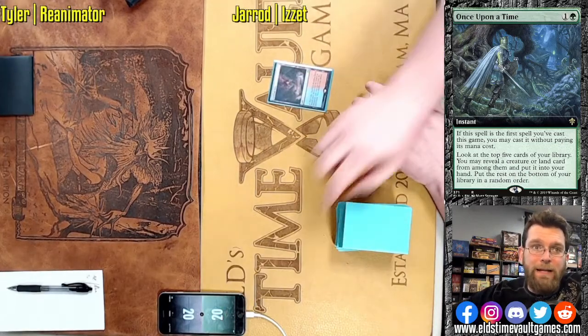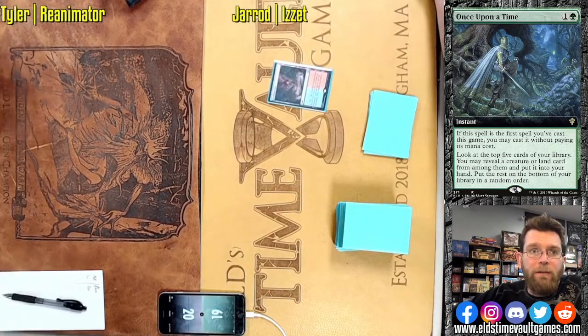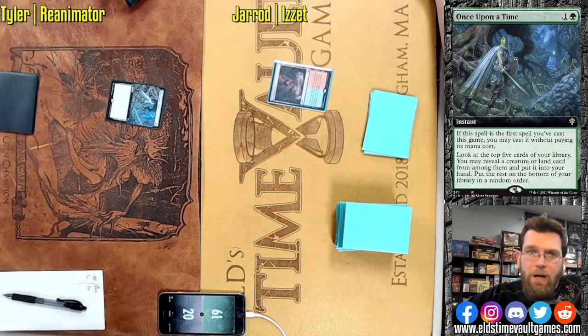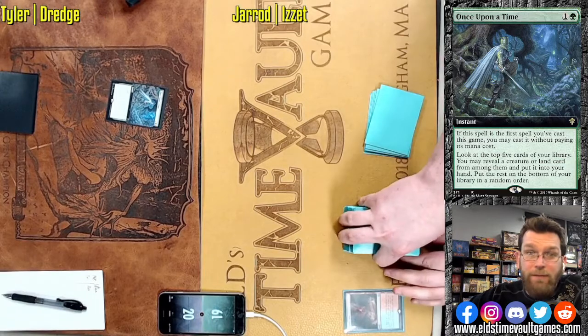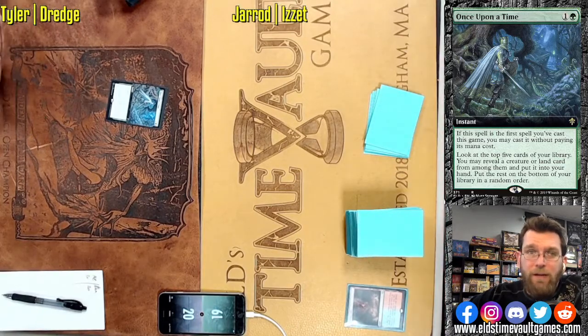Welcome to Fast Effect Double Speed Magic the Gathering. Here we have Tyler on Manaless Dredge versus Mog on Blue Red Delver — what is perhaps the most popular deck in the format versus a deck that is virtually unheard of at this point.